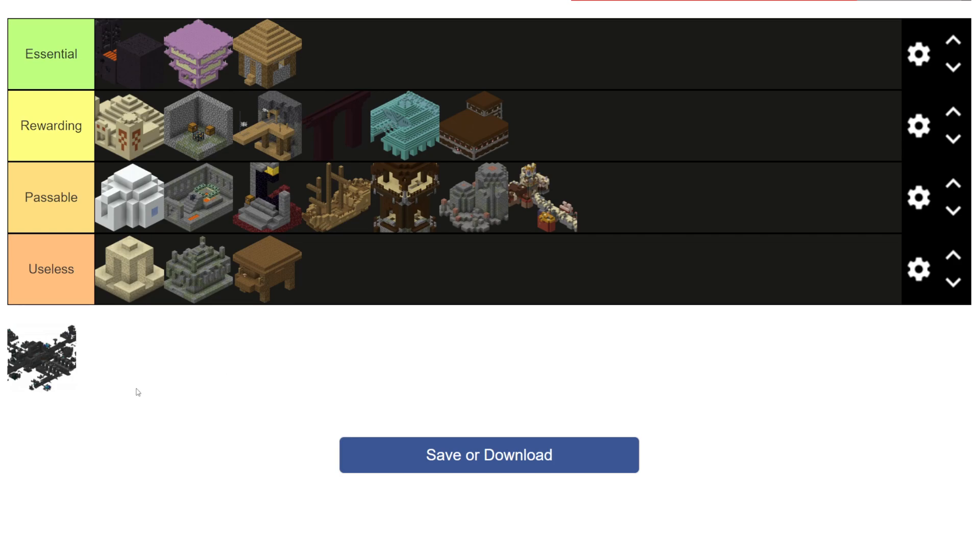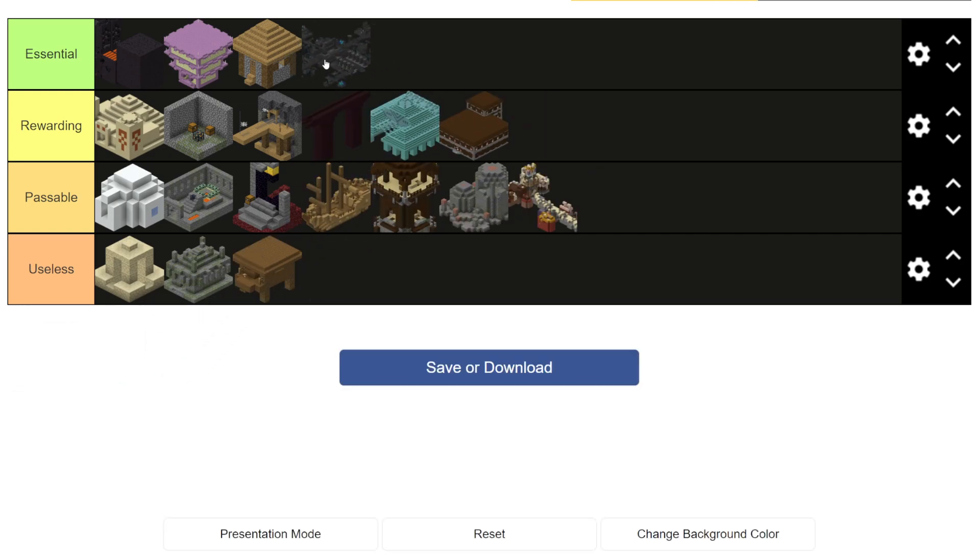Finally, last but not least, we have the Ancient City. If Villages did not exist, this would be the best structure in the game. It's also the one that makes you feel alive the most — when I'm in this I get scared to death. My first time going into one of these I was absolutely terrified. But the loot that I got from it was 100% worth it. Not to mention it's the only way you can get two music discs. Yes, it is going to be going into the Essential tier — no question about that.